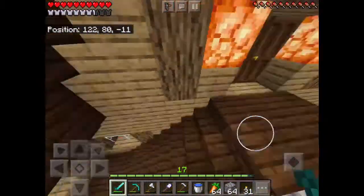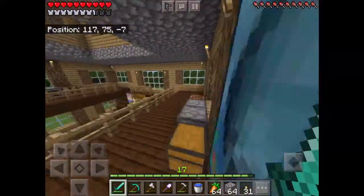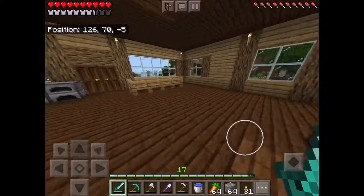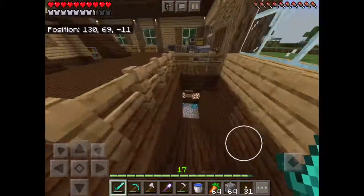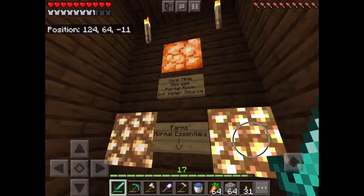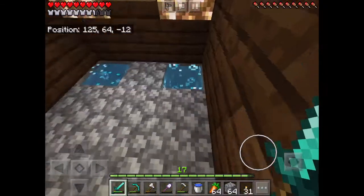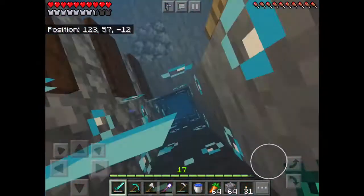We have a basement to this house, but it's not your ordinary basement. It doesn't go just 10 blocks into the ground — it goes all the way down to diamond level. This is our strip mine. We have a strip mine, a storage room, a portal room, an infinite water source, farms, and a bunch of furnaces down here.